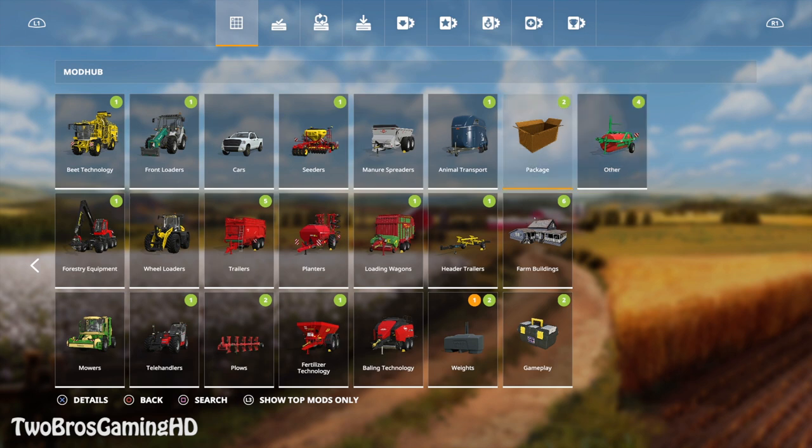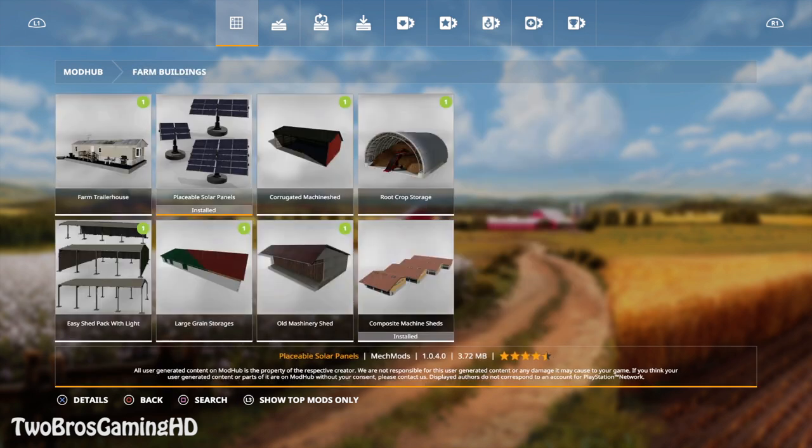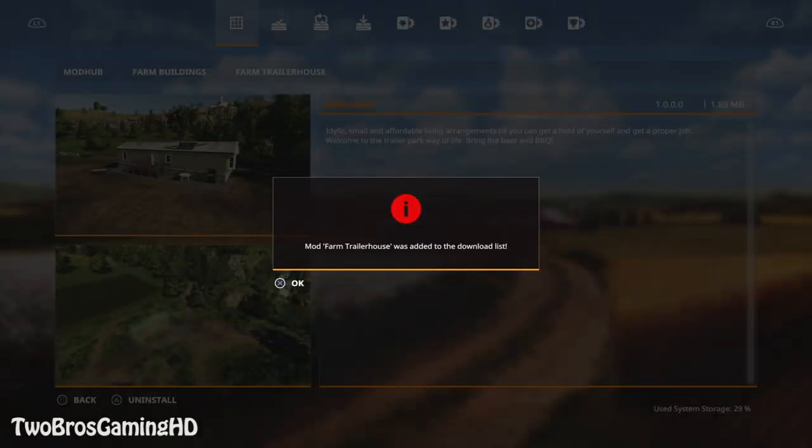What I'm going to focus on in this video is basically a new placeable — it is a new farm building. Yesterday I showcased the placeable solar panels, which are a source of money for the farm. But right now we have something I have been requesting for a long, long time over the past months: it is a new house for the farm, and this is a farm trailer house.